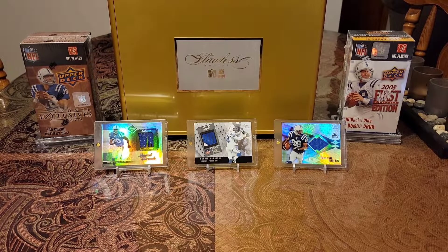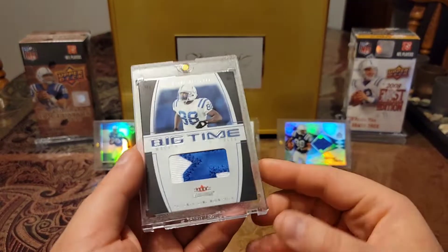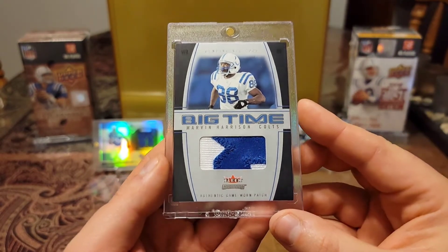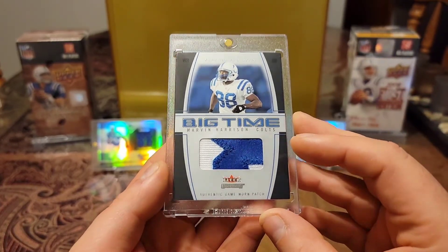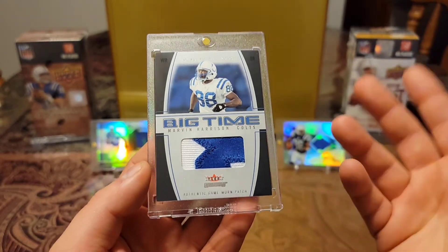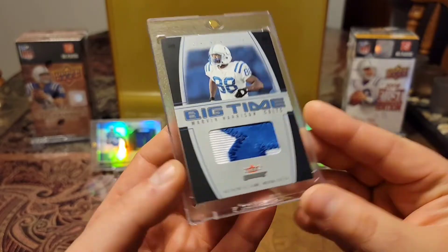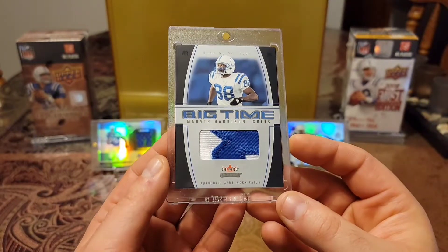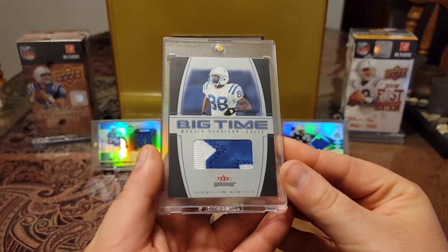Then we have a 2004 Fleer Skybox game-worn material, and this is just filthy. Look at that — big time Fleer Genuine. Look at that big chunky eight. This is easily one of my favorite relic cards of his. I mean, look at how big that piece is right there. There's no debate what piece that is — you know that's the eight. Got the stitching in there. That thing is just filthy. Love that pickup.